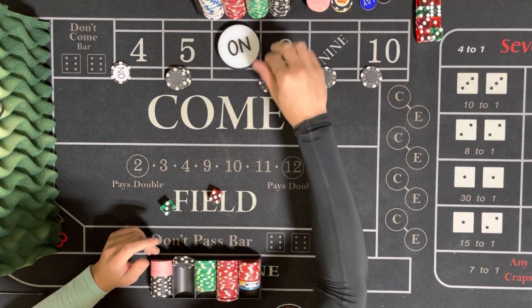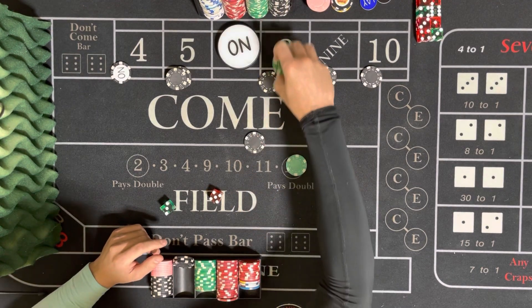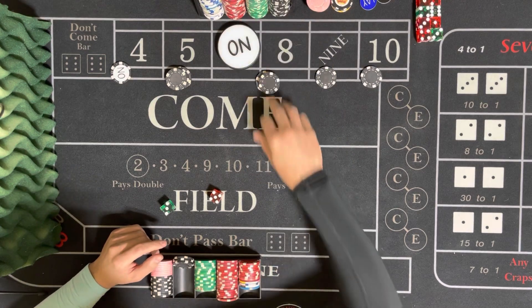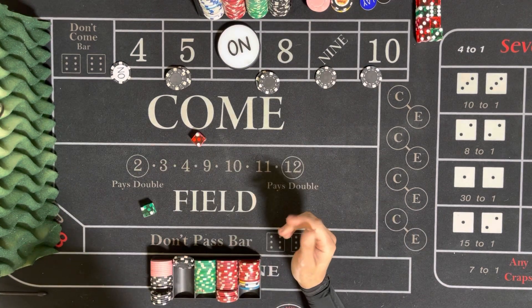For a light side player, your ultimate goal is essentially a long roll, a big hit. I mean, that is the goal. You want to hit the same number over and over again and get it going.